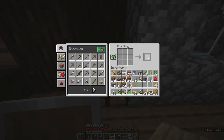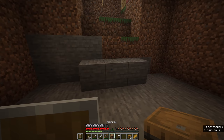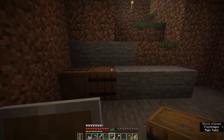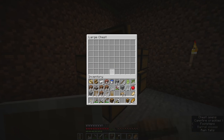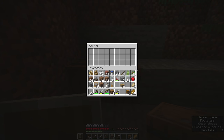Chests are not the only storage option in the early game. With planks on either side and slabs at the top and bottom in the crafting interface, we get ourselves storage barrels. A barrel has the same size inventory as a regular chest — 27 slots when you right-click on it. You cannot combine them for the 54-slot double chest inventory, so unfortunately barrels have that disadvantage.